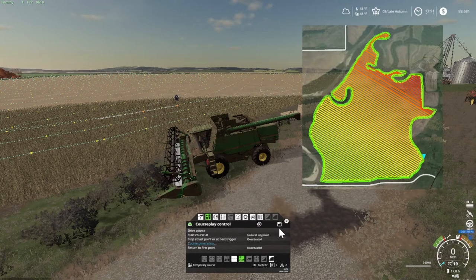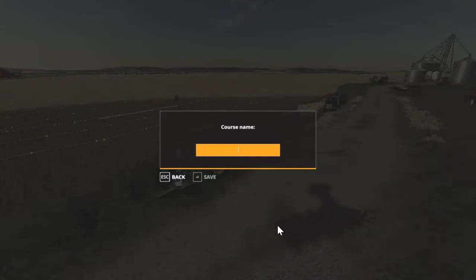I'm gonna go ahead and save this — field 27, 9 meter. I'll just put a dash there, put a 9 and a big M and hit enter. Save it. I might have a problem here folks. I'll be right back when it decides to do something.